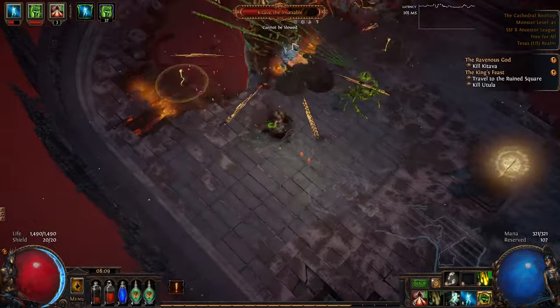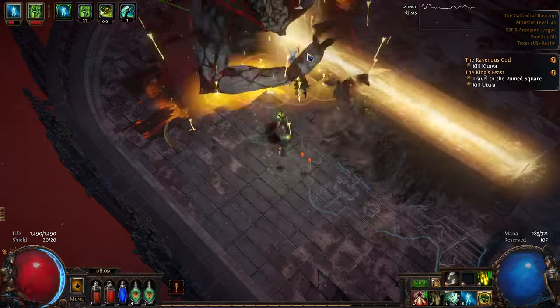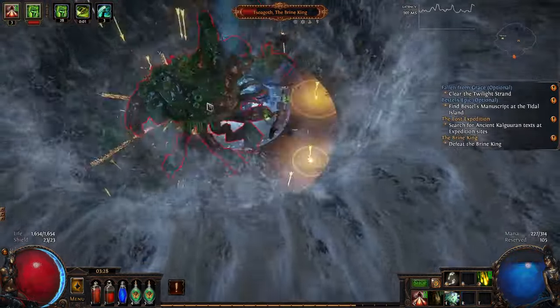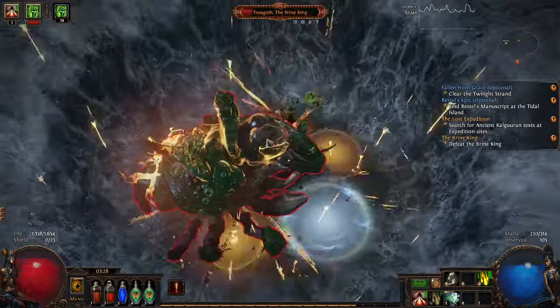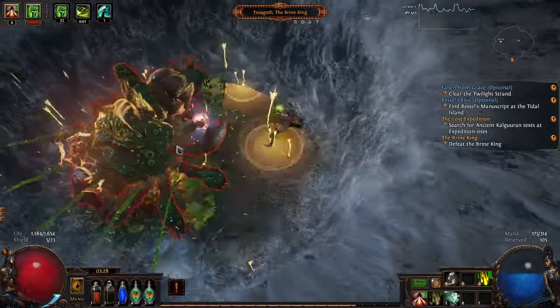The first Catawba fight is where the damage starts picking up. You can see here that I stutter Catawba's animation, and that's when you know that your damage is good. The Brine King fight is great, because you can see both how tanky I am, and now you can see my damage actually starting to pick up.